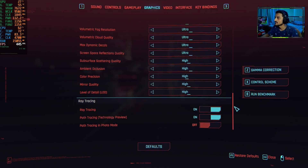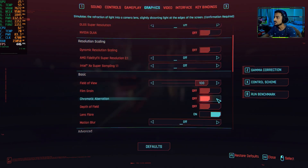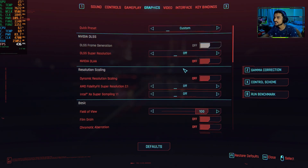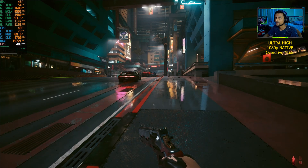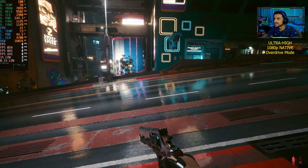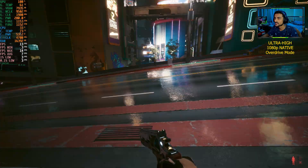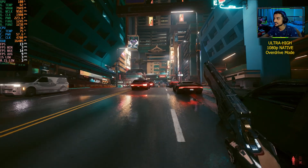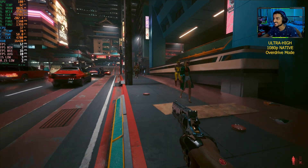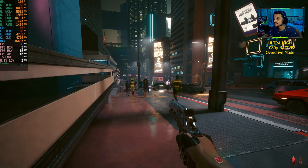We turn on path tracing — PTX as I call it — with all post processing turned off, playing on 1080p with no DLSS first. Let's see how it goes. Oh my god, this is native 1080p and my GPU is getting wrecked right now — 14 fps. It doesn't even look that good. Okay, this is literally unplayable, so maybe some DLSS would improve it.